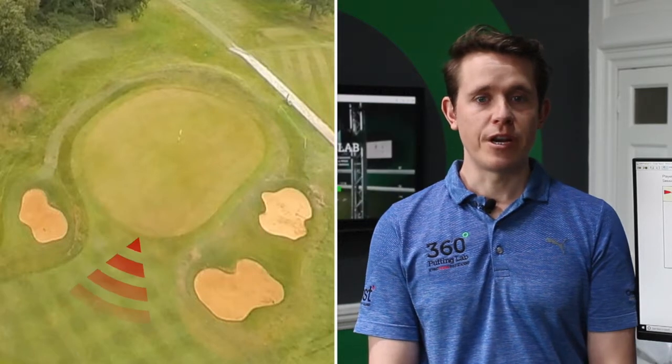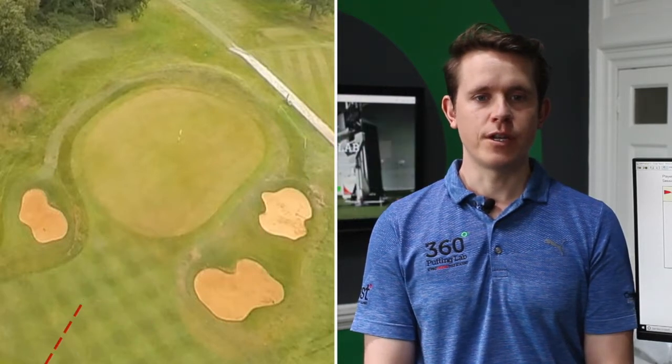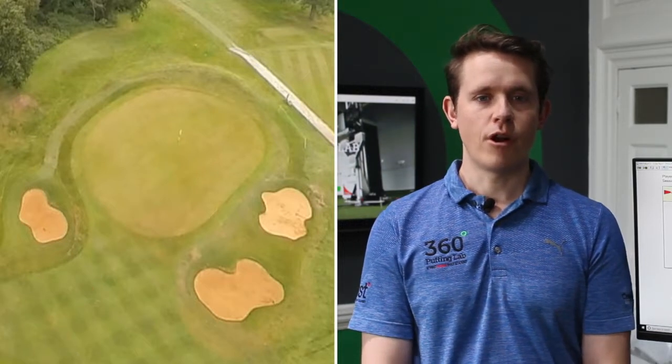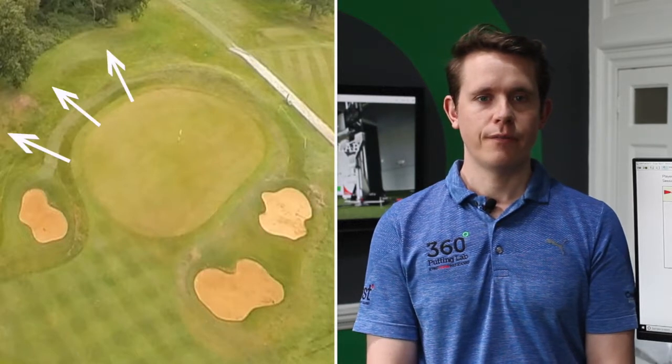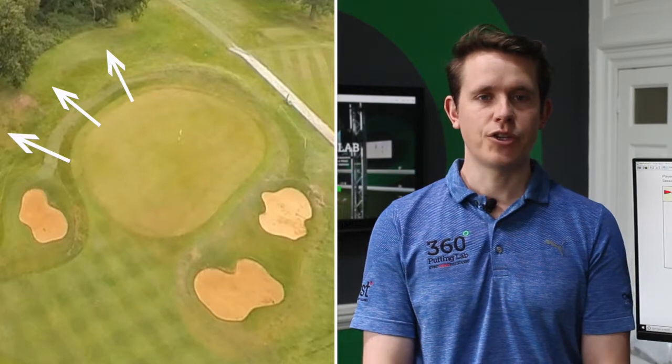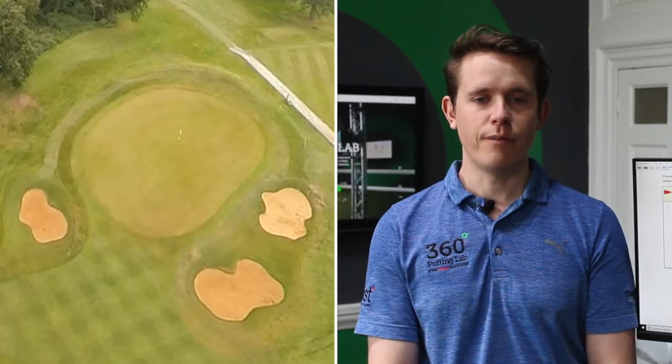The apron to the green is small, meaning any approach shot where the golfer is trying to run the ball onto the green surface will have to ensure they are accurate. The green is also protected by a runoff area to the left, and you will face a significant change in level from the green surface when playing a chip shot back onto the green from this position.